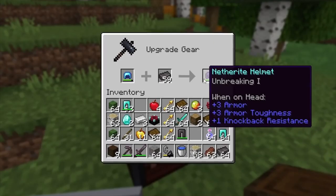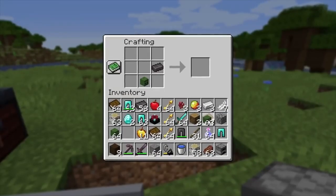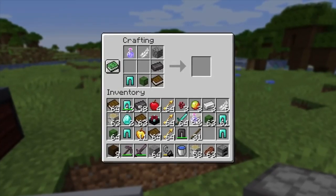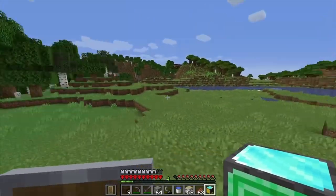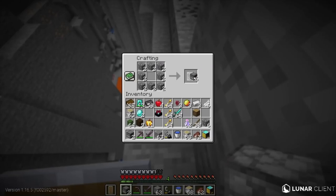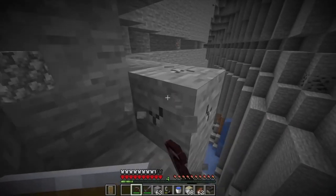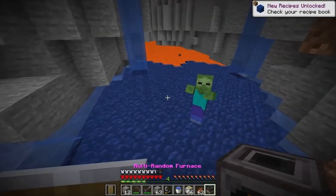Don't burn the netherite — wait, you can't burn netherite. Thank you furnaces, we are so stacked right now. But we still need blaze rods — okay, I'm getting out of here, that is definitely a multiplied problem. I did get the netherite ingots. We still have the mansion over there — I'll go there later. We can make a netherite pickaxe, netherite sword, netherite boots, netherite leggings, and a netherite helmet.